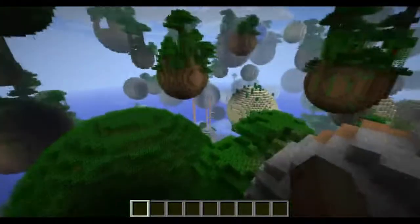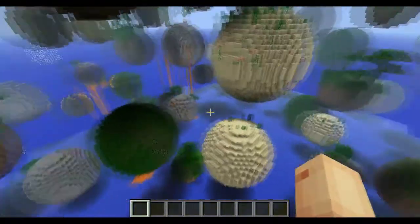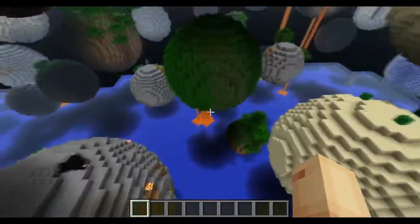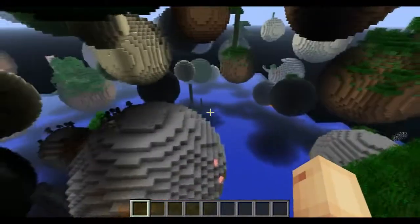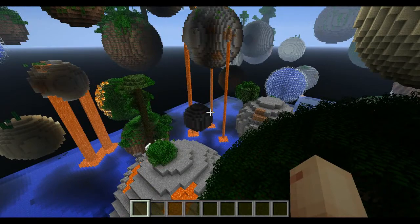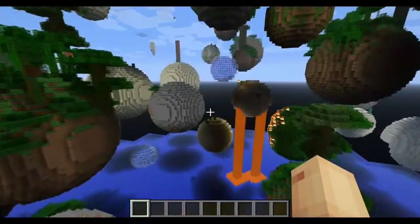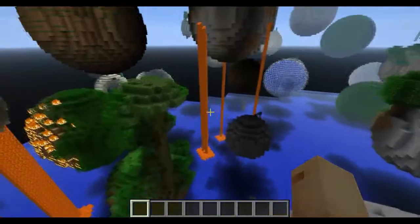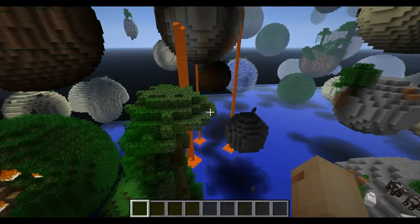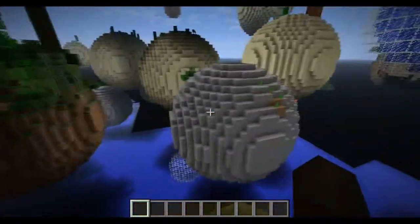So there are some secret biomes — there is a super secret one and I don't even have a clue what it is. I've tried to find it for ages; they all look the same to me. You can also go to the nether. You can find glowstone squares, so if you want to be surrounded by ultimate light, that's an option. Sorry guys for the lag — the chunks are loading in.